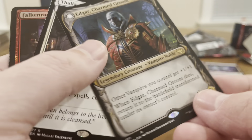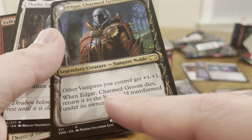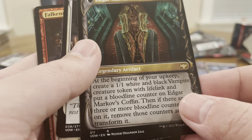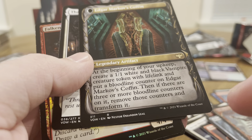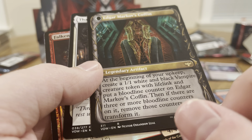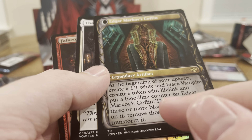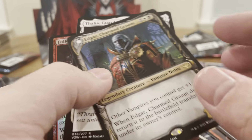This guy is a 4/4. Other vampires you control get plus one, plus one. When he dies, return him to the battlefield transformed. So when he dies, he becomes this legendary artifact. At the beginning of the arc, create a 1/1 white and black vampire creature token with lifelink. Put a bloodline counter on Edgar. Then if there are three or more bloodline counters on it, remove those counters and transform it. Nice.